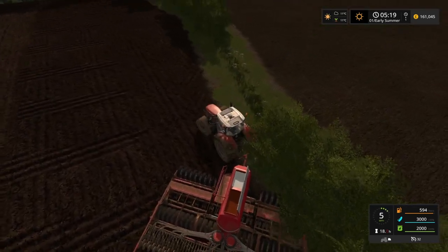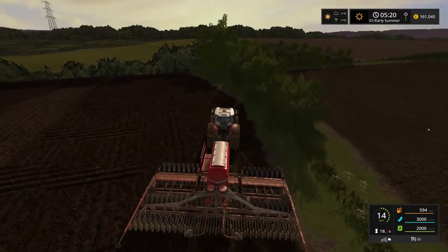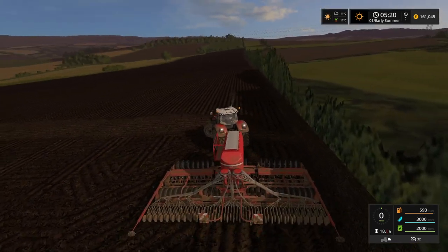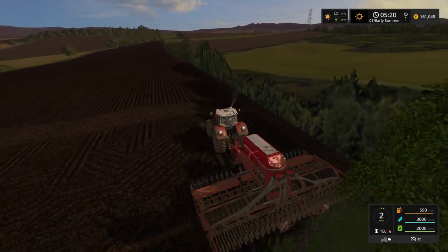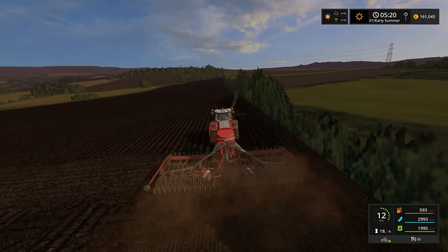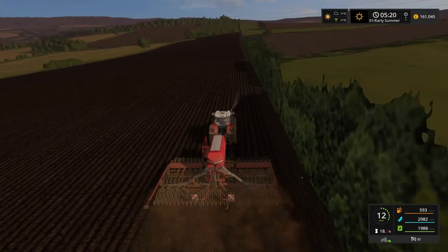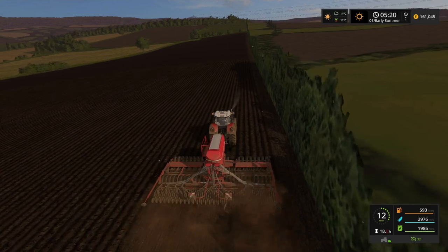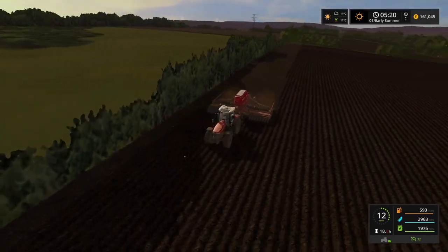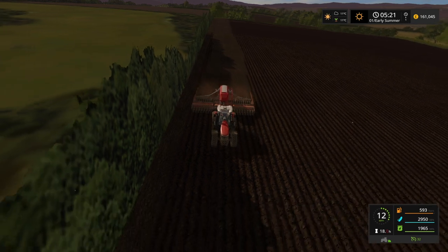Let's get some soybean in the ground. I'm not going to go right to the edge, because there was a bit of a barrier, a boundary there. And because this is, in essence, a free field, it doesn't matter if I don't use the whole thing — this is all bonus anyway. I know I made a hash of field 13 originally with the soybean, so this is my second attempt at soybean.